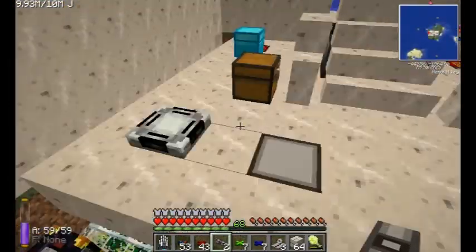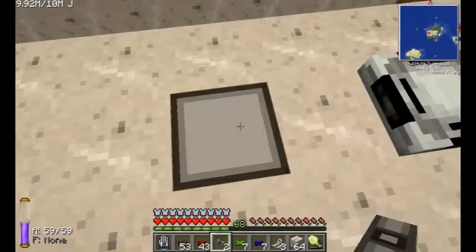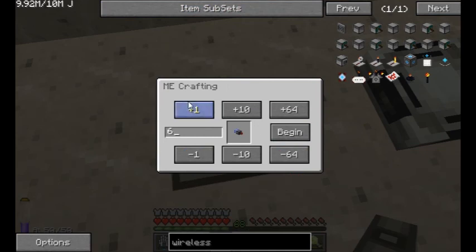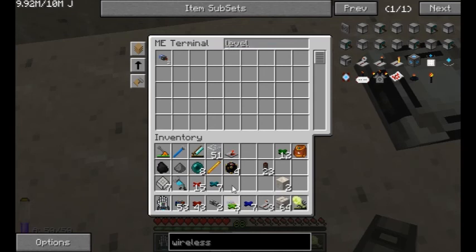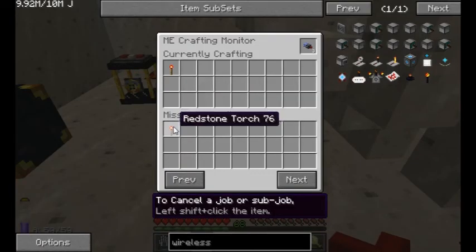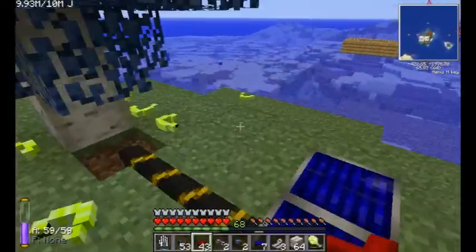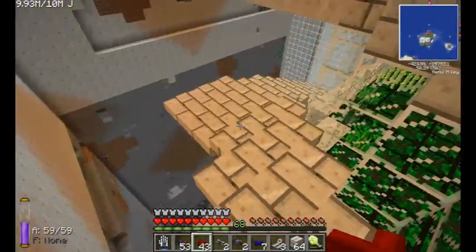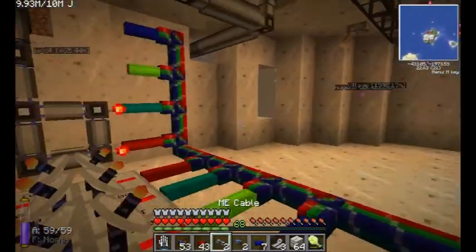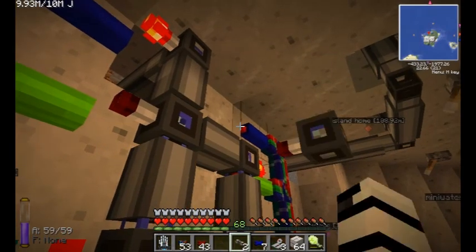This is the auto-craft room. We'll type in 'level' and we've got them right here. We'll just make a couple of them, but it must have run out of something. I haven't taught it how to make a redstone torch yet, because that's the drawback - everything that you want it to automatically make you have to program into it. It doesn't come pre-programmed with anything.